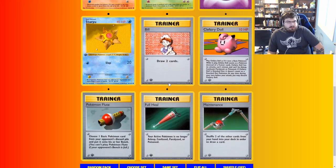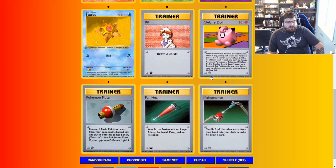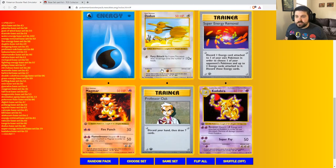Bill — love to see the Bills. Clefairy Doll: you place it on your bench as a Pokemon, and if your opponent's Pokemon attacks it, they don't get a prize card. You can just discard it as an automatic retreat. We're looking for some direction for our deck build. Super Energy Removal as the rare — good hit.